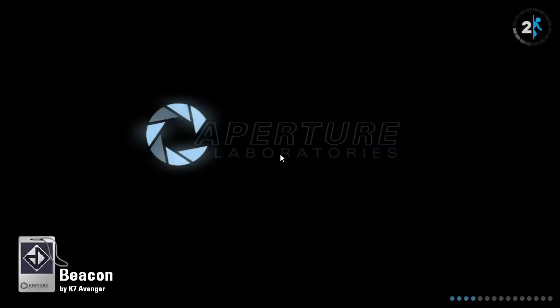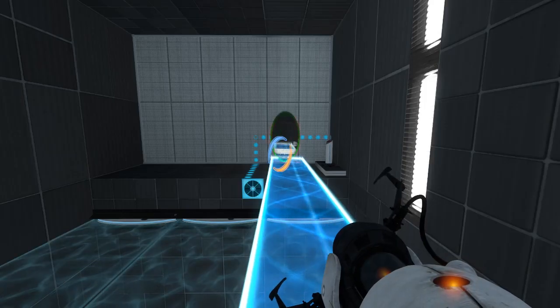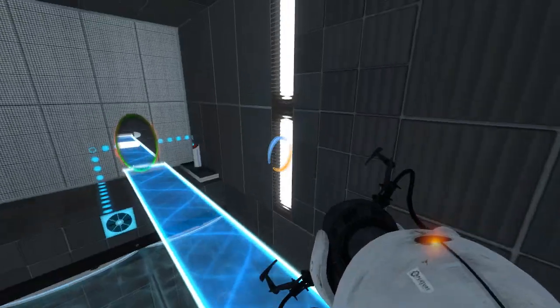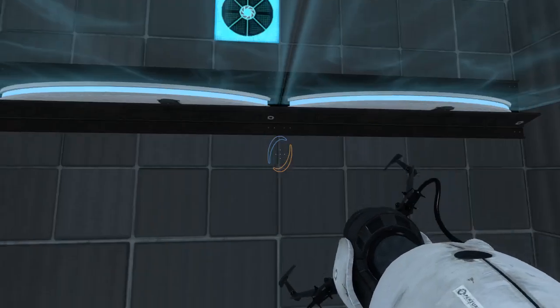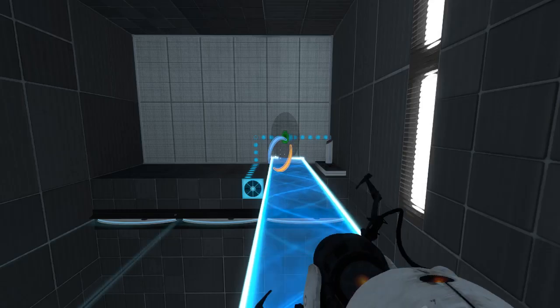Oh crap, I didn't mean to do it that way. Welp — that's what quicksaves are for. I actually needed to leave the cube there so that I could stand on the button and portal it to me. And I knew that in advance, but for some reason I tried to do the ninja moves with the cube anyway. Who knows why. I need to press this button first. Crap. I'm all sorts of out of sorts today. It's the pain medicine — I'll blame the pain medicine.